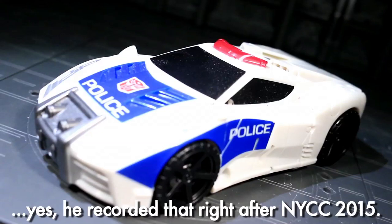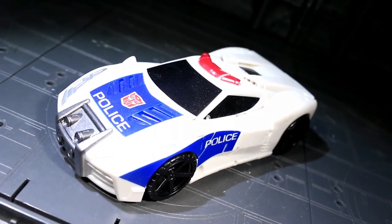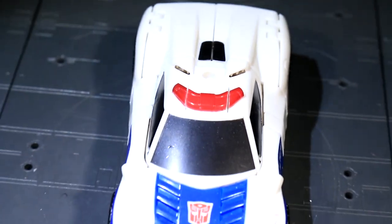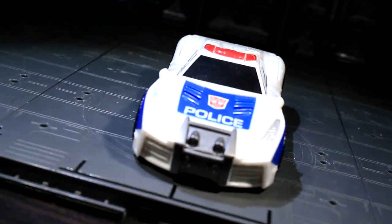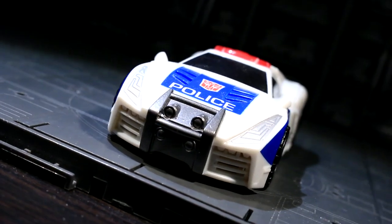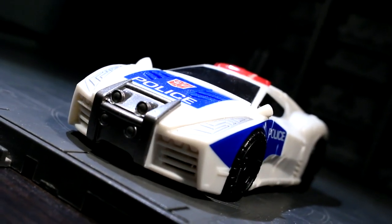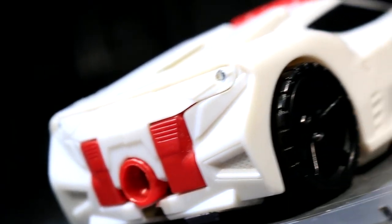Streetwise is like a slightly futuristic, super sleek sports car with lights on top, which I guess means he always wins his on-road pursuits. It's a delightful piece of toy automobile cast in a kinda dirty white plastic and armed with a decent number of paint apps and tampographs, which was paid for in part by his unpainted hubcaps. A neat budget-minded touch is that some red plastic is used on Streetwise's robot kneecaps that doubles as somewhat simplified tail-light coloration.